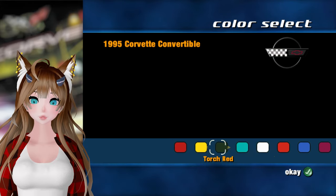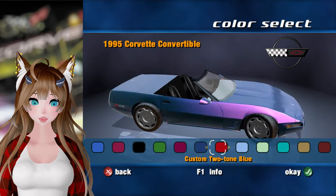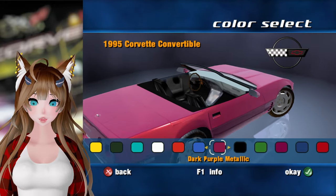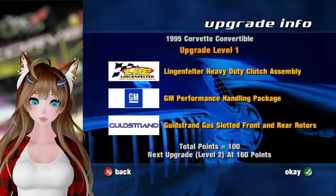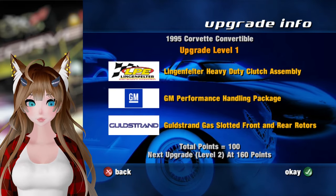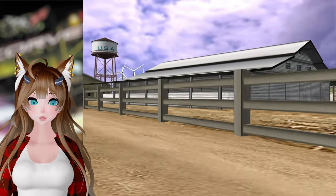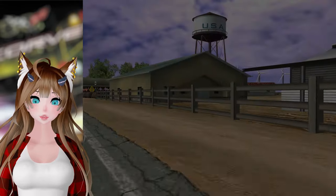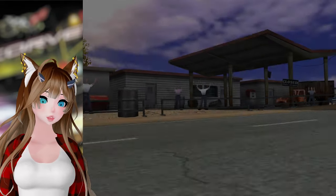We'll go ahead and continue on to our second race here. We're not unlocking paints anymore, so I guess we will use just different paints available for the car. I'm pretty sure I used that gold in the last episode. Oil rigs - I see those around where I live actually. Kind of. The virtual Midwest.